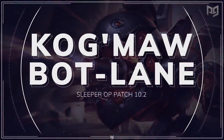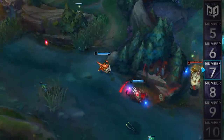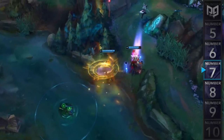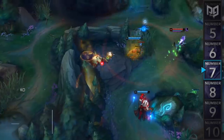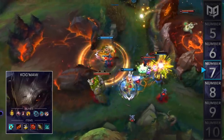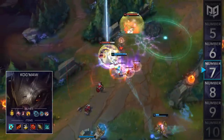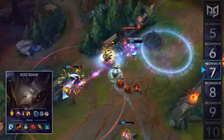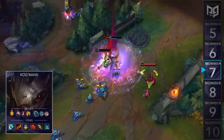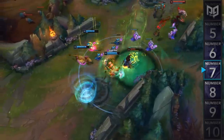Next up at number 7, we have a sleeper OP build for Kog'Maw. Kog hasn't been doing so well in the meta recently, but he's been thriving with a new build. Instead of going on-hit or tank-busting items like Blade of the Ruined King or Wit's End, some pro players have been going full crit. For runes, you'll take Lethal Tempo, Presence of Mind, Bloodline, and Coup de Grace, followed by Inspiration Second for Free Boots and Biscuits. Then for items, you'll rush Stormrazor into Rageblade, Berserker's, Runaan's, Infinity Edge, and a Phantom Dancer. Having that Stormrazor really helps Kog out during his weaker early stages and allows him to spike better into the mid-game.